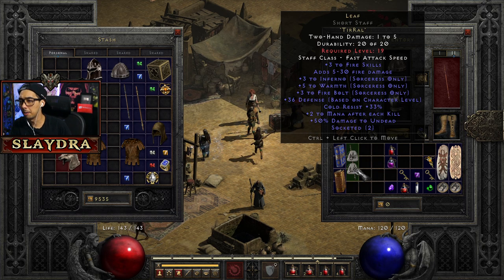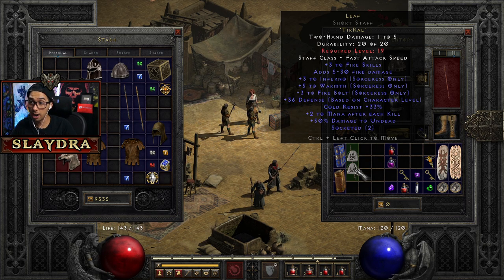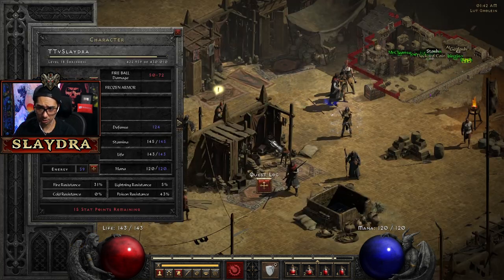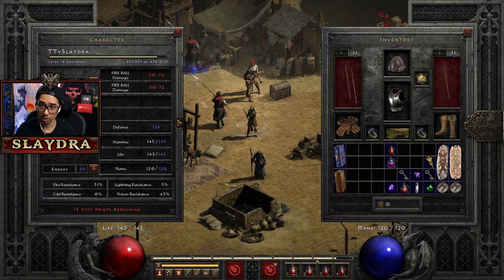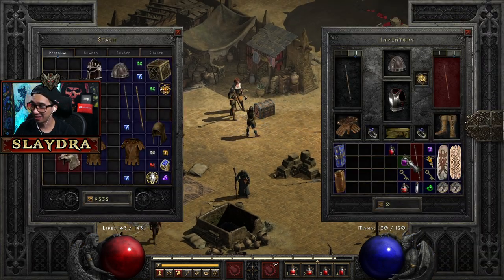Leaf gives plus three to fire skills. It normally doesn't give five to Warmth — it defaulted with two but the staff had two. It gives some cold resist which is nice, and Mana after Kill — that's great. The three to fire skills and three to Fire Bolt will give more damage. Right now our Fireball damage is 50 to 72. We can't use it yet — we need one more level.